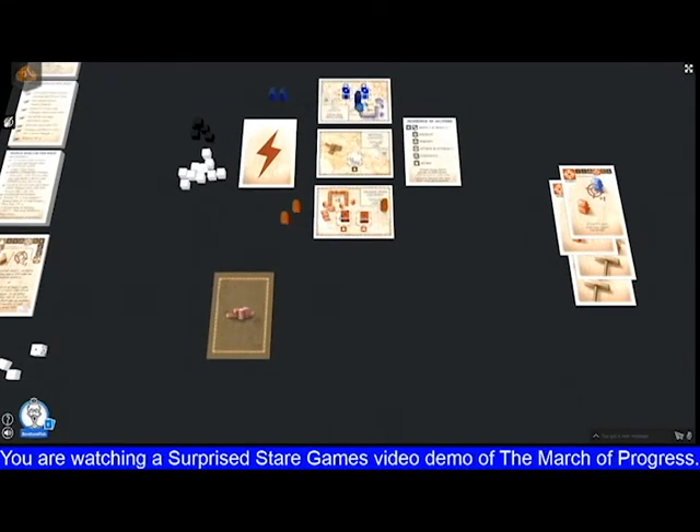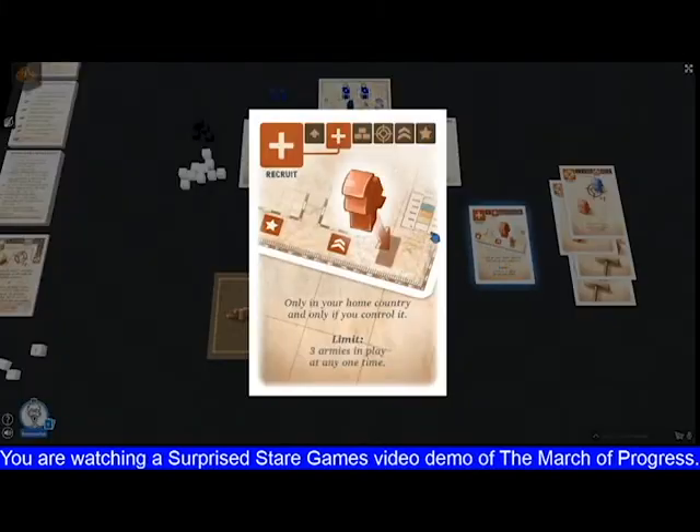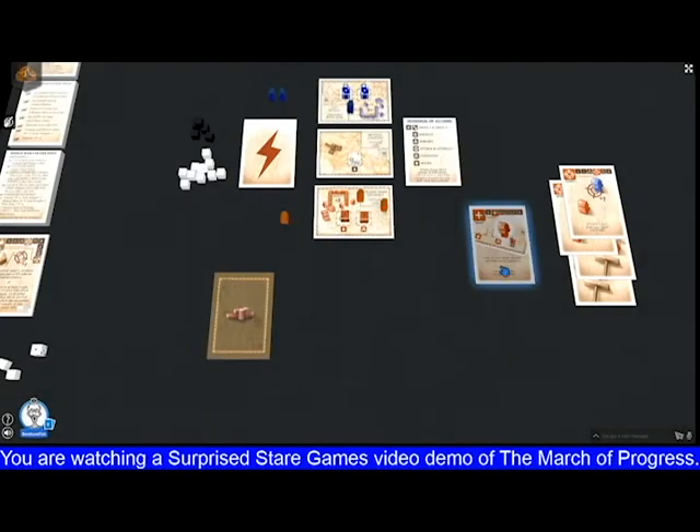Sometimes you want to get your other armies out, so we have the ability to recruit. Recruit is simple: you just put an army into your home country as long as you've got one in stock, and only if you control your home country. You control your home country if your opponent hasn't won a battle in it. The limit is three armies.